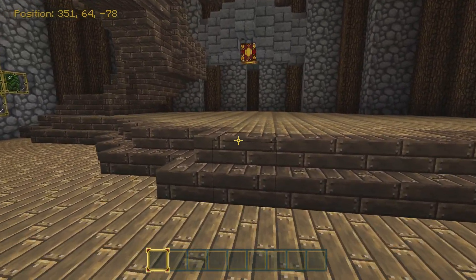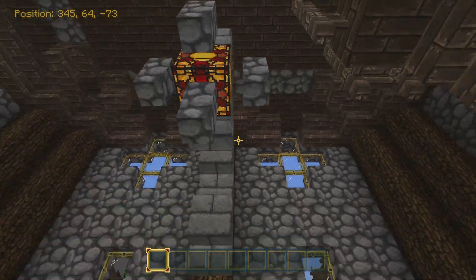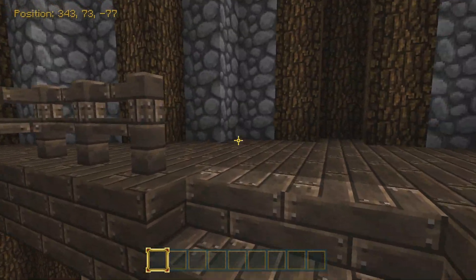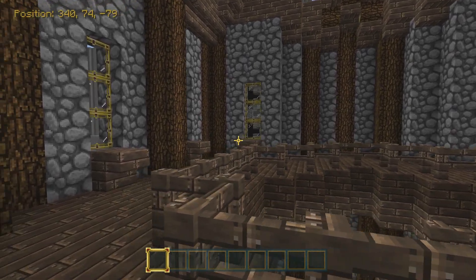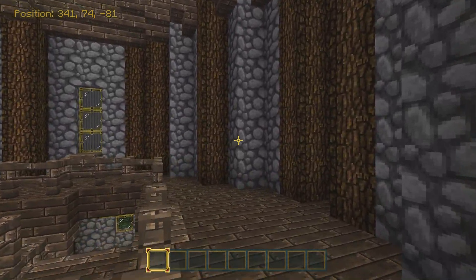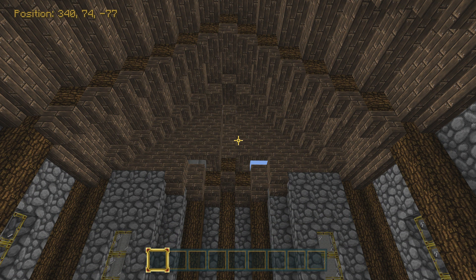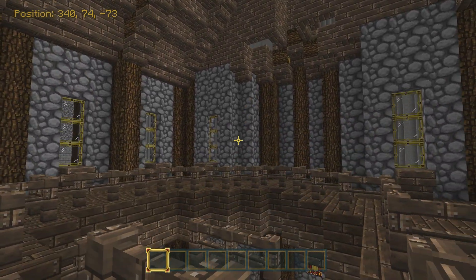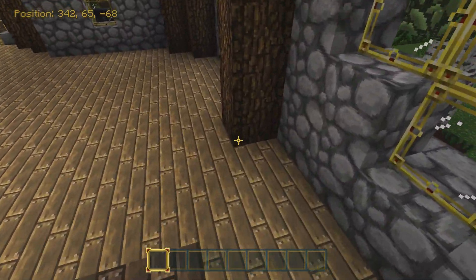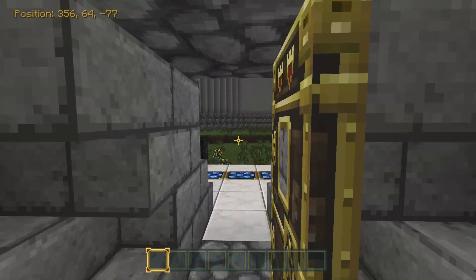I'm gonna count this as an interior because we have that thing with the light in it — the worst chandeliers you've ever seen in your life — and we have a stairway up to the top. This is beautiful. In big buildings like castles and cathedrals I'll leave holes instead of windows sometimes, because on a big building it's not so bad. But a house? Come on — you don't want holes in your house, getting rain in there, more bugs than usual. That's just not a good situation.